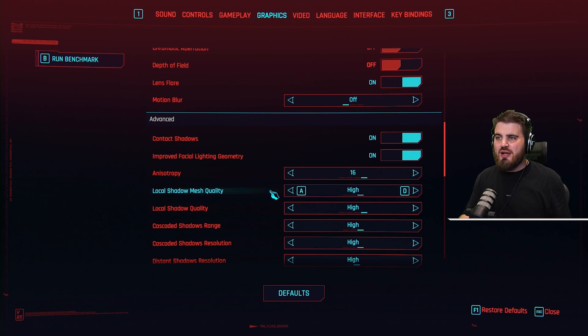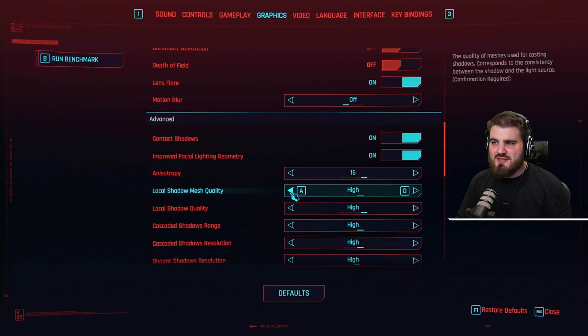Whereas if you start turning this down, you might get some smoother, rounded edges. Honestly, I don't see much visual difference turning this down to medium, and you do gain a couple of percentage FPS by doing so — so medium would be my recommendation for this setting.